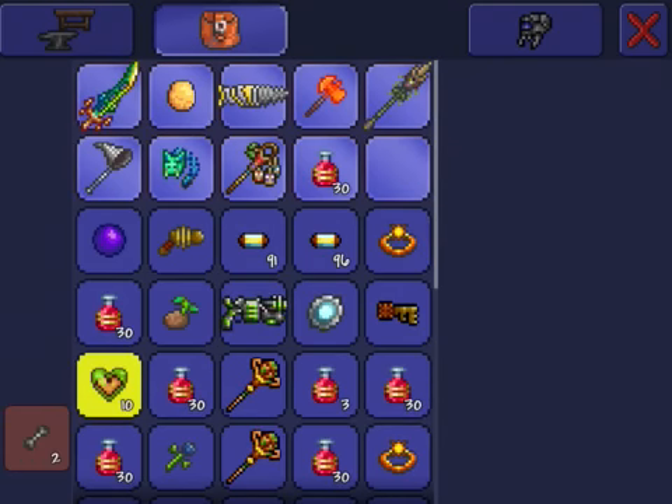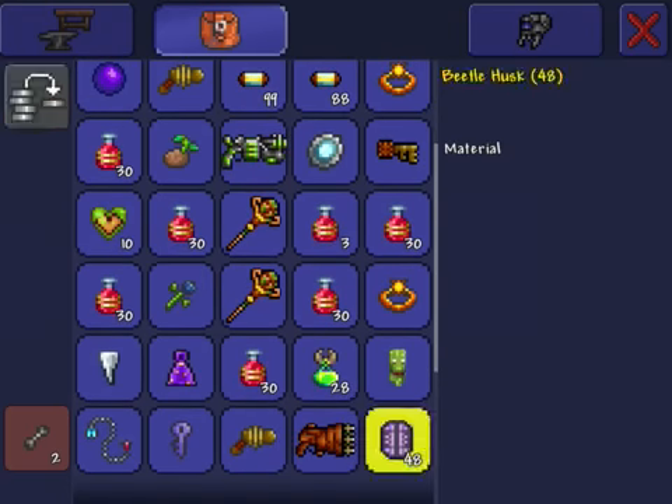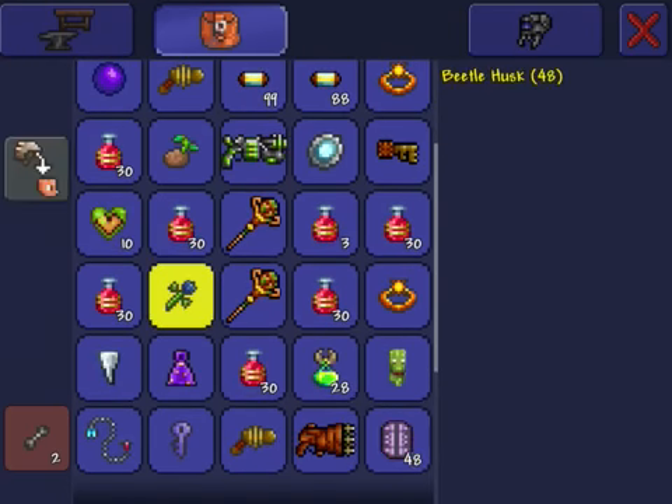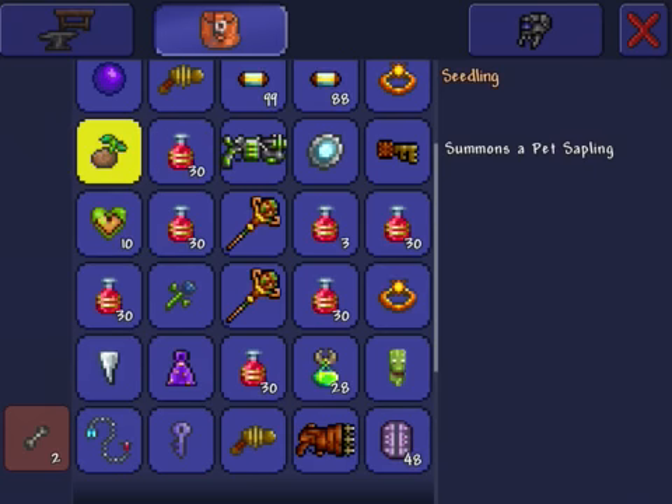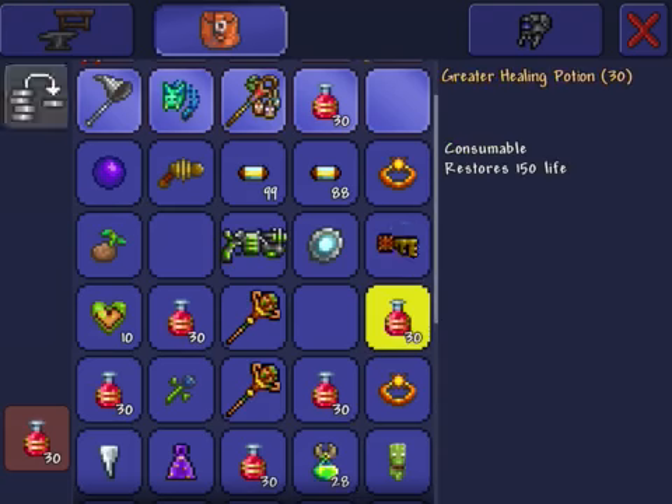I don't want bones, and I don't need beetle husks either. I only need a few things, so I'm clearing out my inventory.